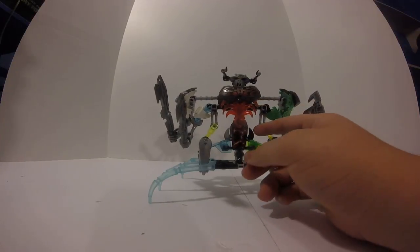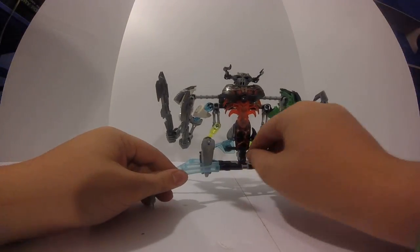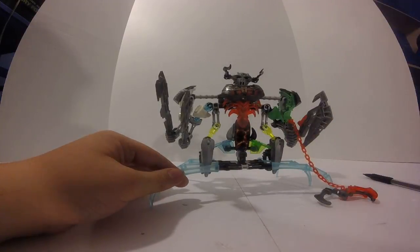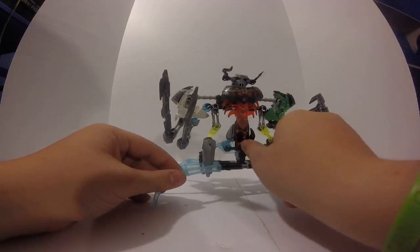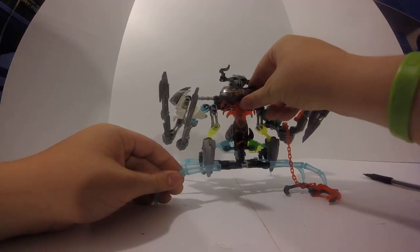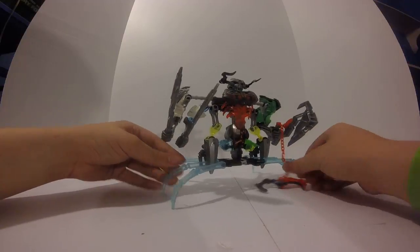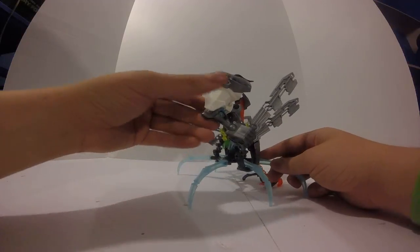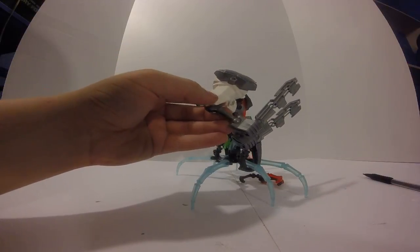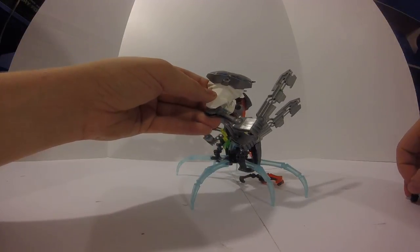The middle part is all the flame designs for him. This is a lava six-long piece, and this is the lava rib cage with the lava breastplate.